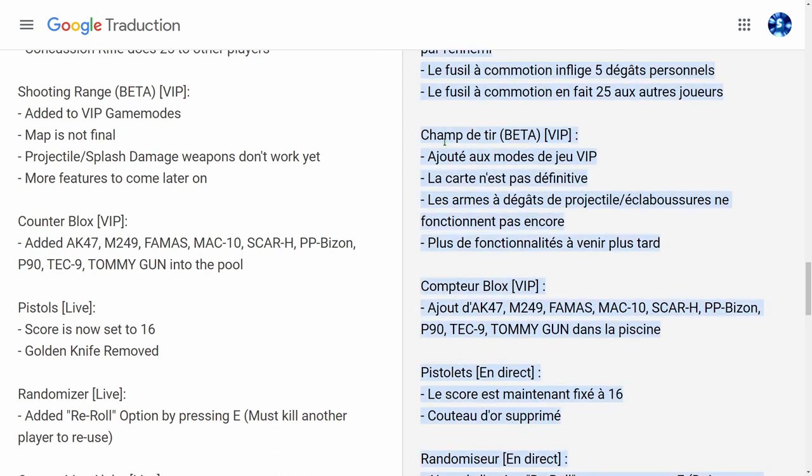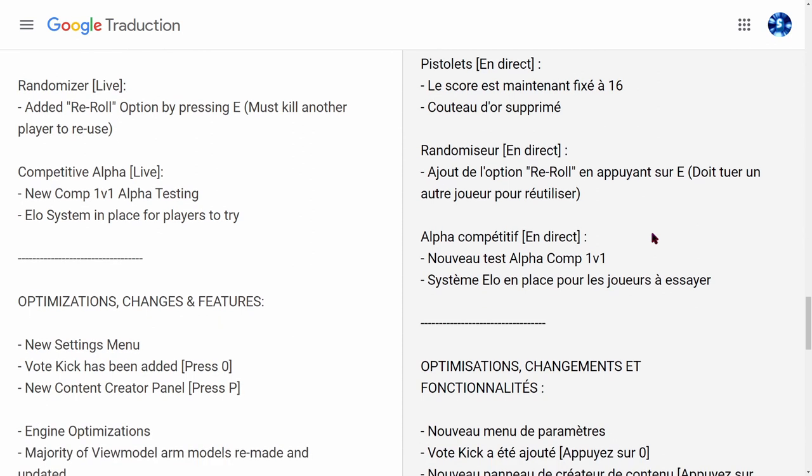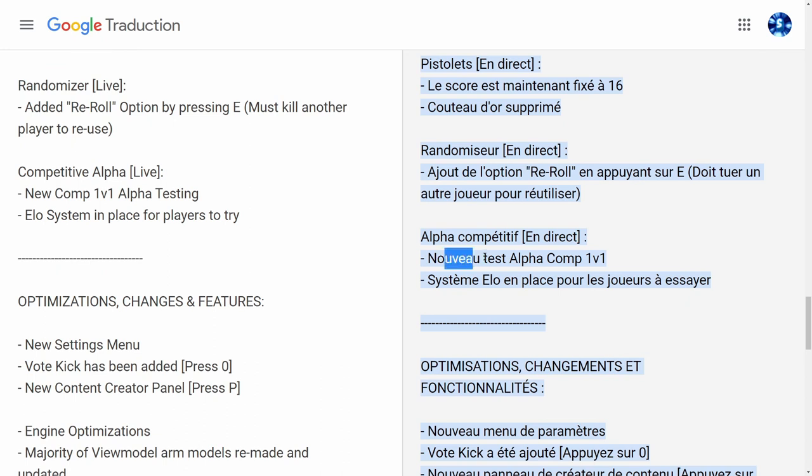Counter Blocks : ajout d'AK-47, M249, FAMAS, MAC-10 dans les armes du mode. Pistolet en direct : le score est maintenant fixé à 16, le couteau d'or supprimé. Randomizer en direct : ajout de l'option Reroll, en appuyant sur E tu peux changer d'arme. Alpha compétitif en direct : nouveau test alpha comp 1v1, c'est le système d'Elo qui est en place pour les joueurs à essayer.